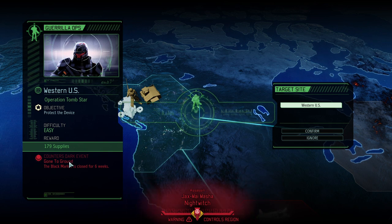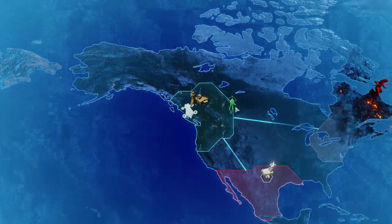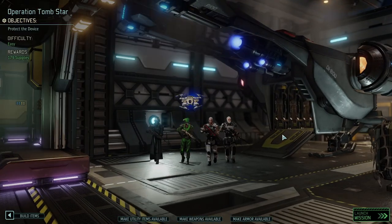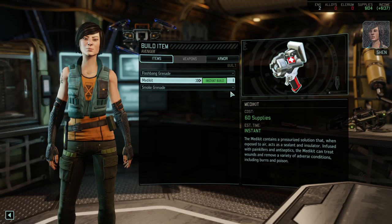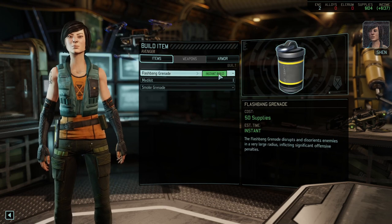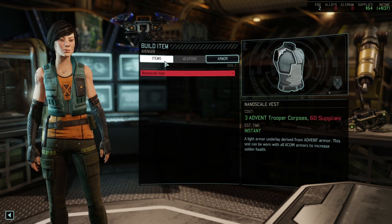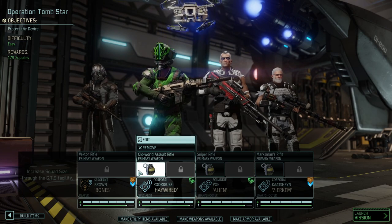Today we are going into Operation Tomb Star, which is great because it will counter one of the worst dark events we could theoretically face — which is a permanent closing of the black market. We're at the end of March, not too bad. I was thinking about the supplies; 180 supplies means I can go for a med kit and a flashbang grenade, two things I wanted to get anyway.